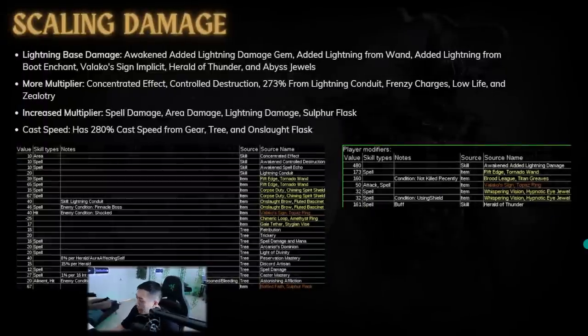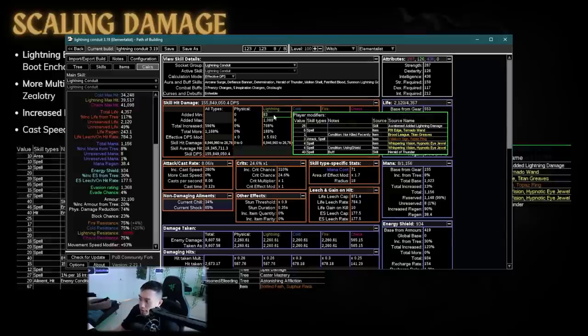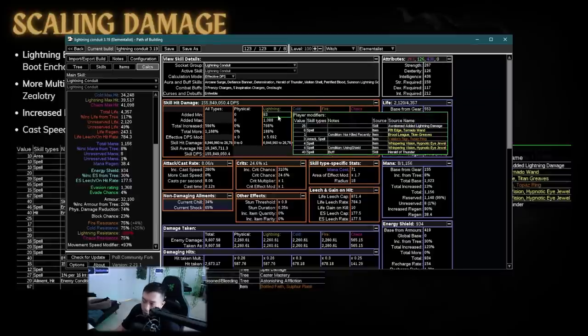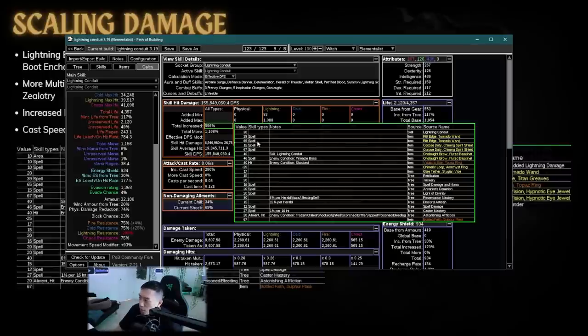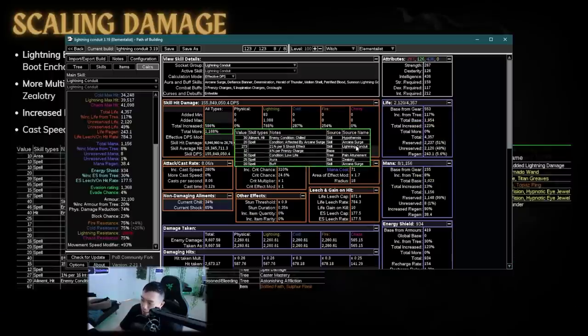Now we have to look at how you actually scale the damage, which a lot of people don't really understand. Damage always starts with your base damage. He gets his base damage from Awakened Added Lightning Damage, some flat damage to lightning spells on his wand, the boot enchant, flat lightning damage from Valako's Sign implicit, Herald of Thunder, and his abyss jewel. This base damage is added with the base damage of Lightning Conduit itself and then multiplied by the increased multiplier and the more multiplier.